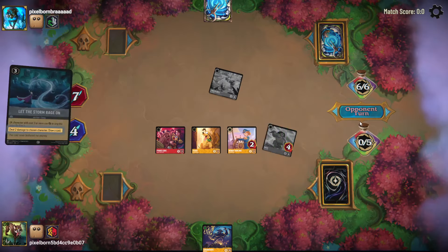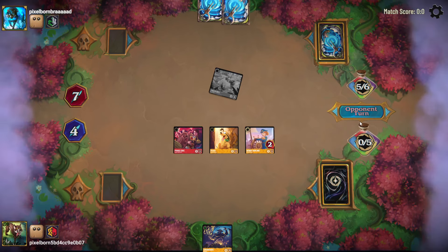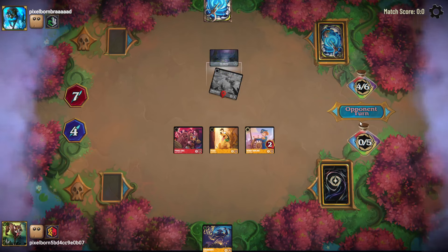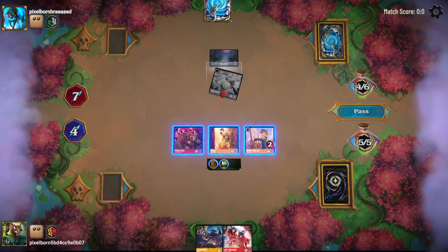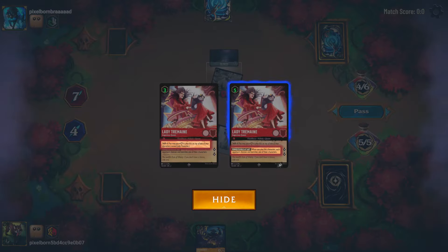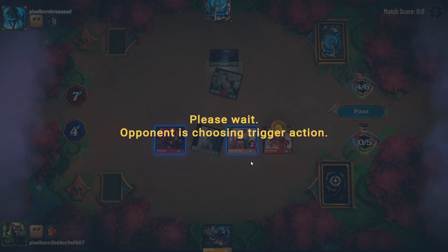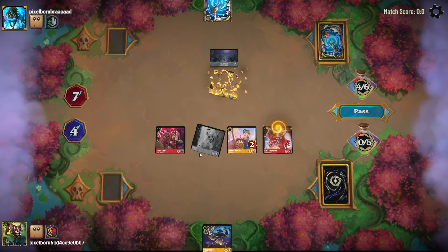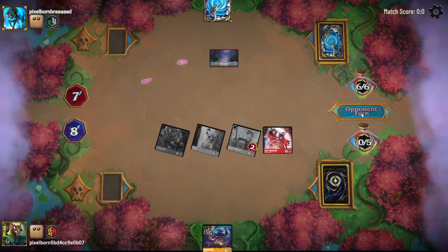They have to let the Storm Rage On — they're singing it. They play another Bayou and move Tinkerbell there. Lady Tremaine is good — that takes me off my Chernabog, but answering the Tinkerbell for free is really nice, because that lets me quest for four and get to some parity on the lore. Alright, we'll pass.